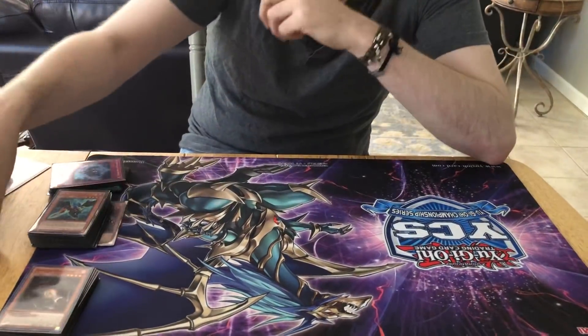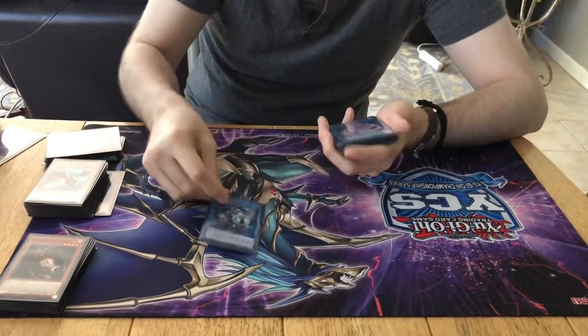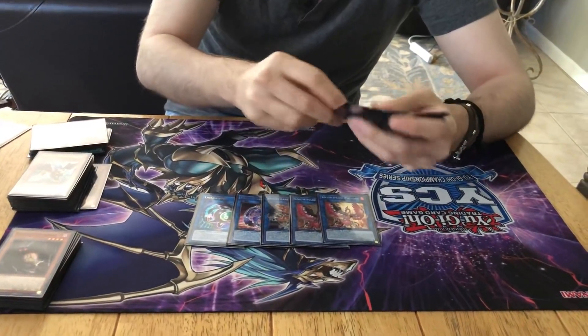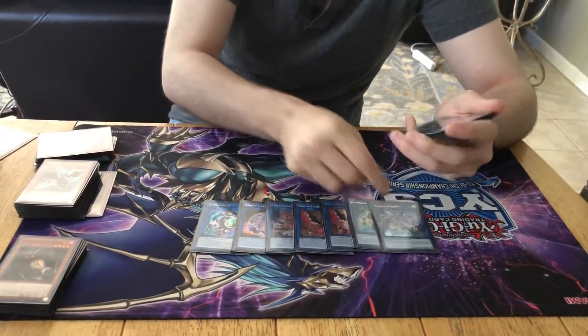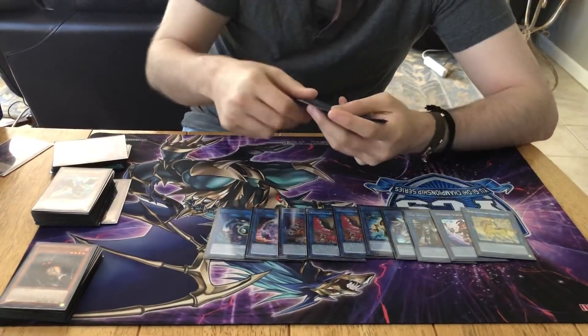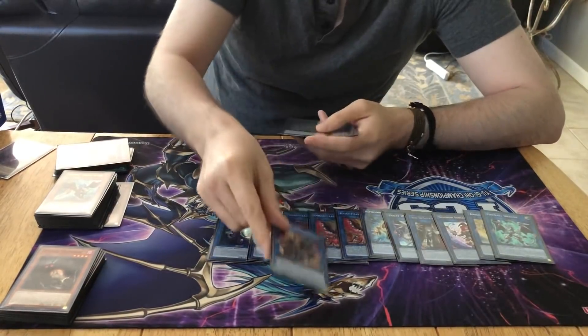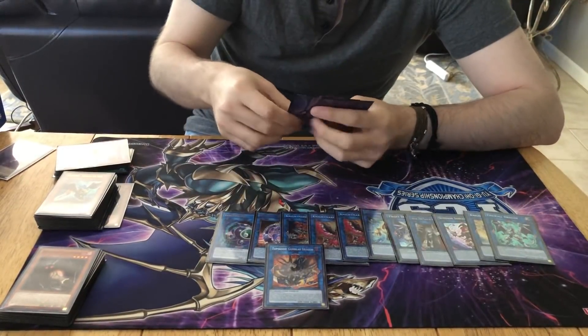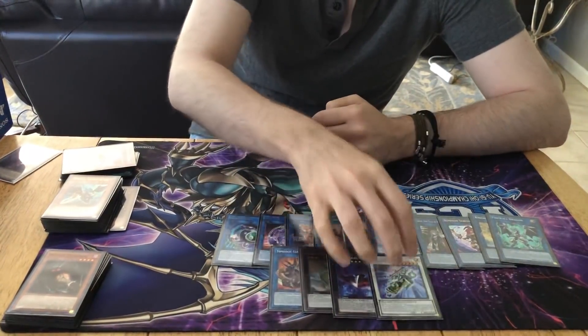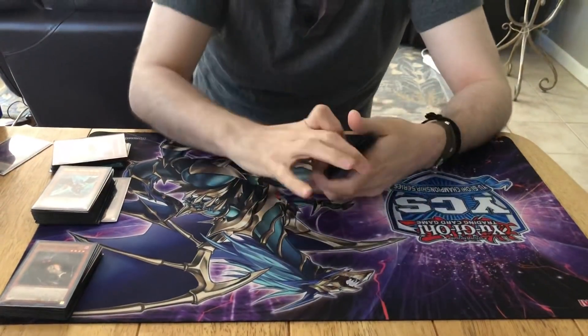For the extra deck we have: Link Kribo, Nightmare Mermaid, Nightmare Cerberus, two Phoenix, Raplodocus, Proxy Dragon, Isolde, Summoned Sorceress, Nightmare Unicorn, Firewall Dragon, Gumblar, Leviair, Tomahawk, and the FA Synchro which I could never play because I had taken out Drudo from my deck. Those are all pretty self-explanatory, except for maybe Leviair, but I'm going to show that.